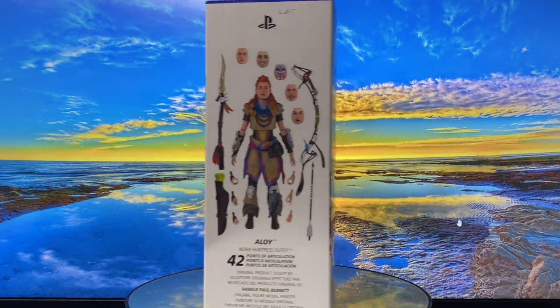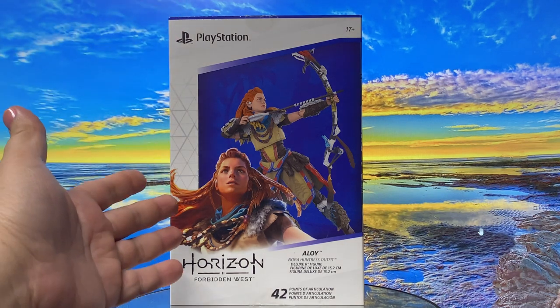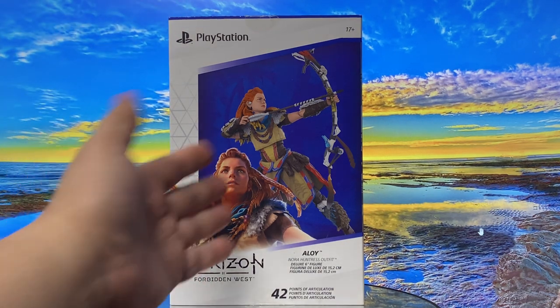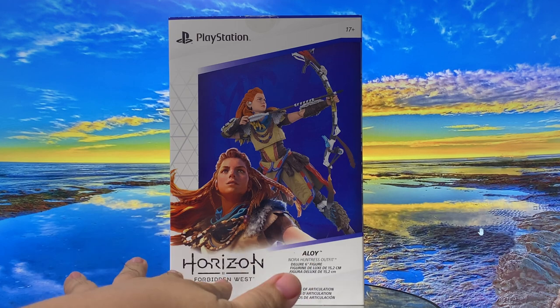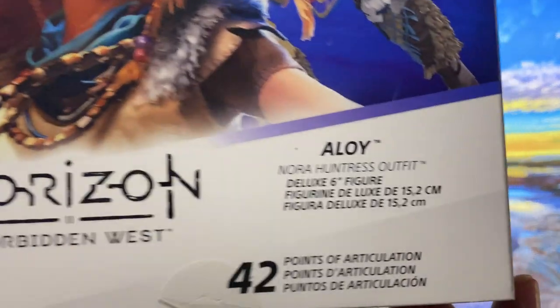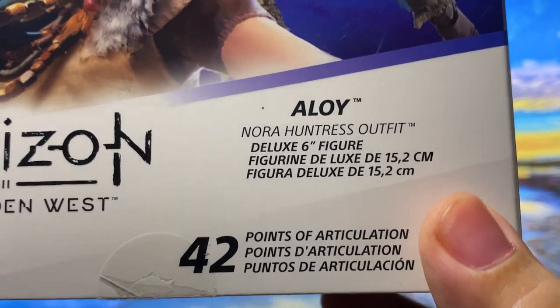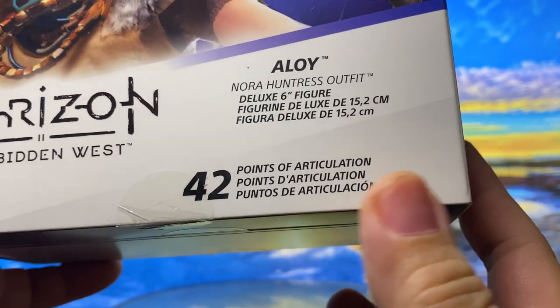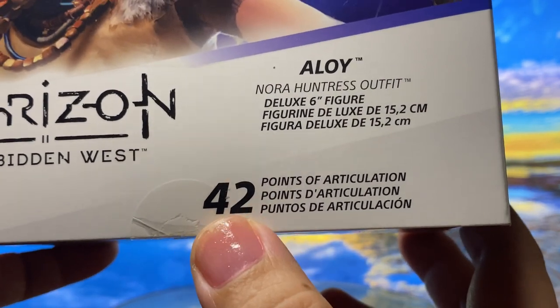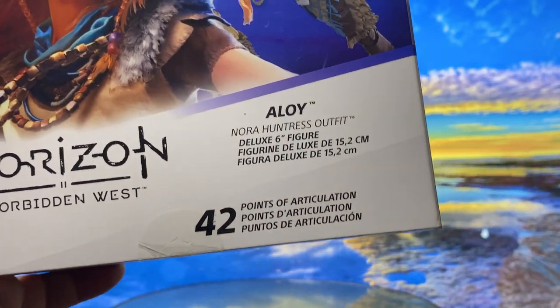So let's start with the packaging. With the front of the box, you can see PlayStation and then a picture of the character in-game and the toy itself. So this is Horizon Forbidden West, which I think is the second game. I'm thinking this is her name - Aloy - and then they said this is the Nora Huntress outfit. So I'm thinking this is just one of her outfits, and maybe in the future they will be releasing her in a different outfit. What actually caught my attention is that it has 42 points of articulation, so I'm excited to look at the articulation, because 42 is a pretty high number.